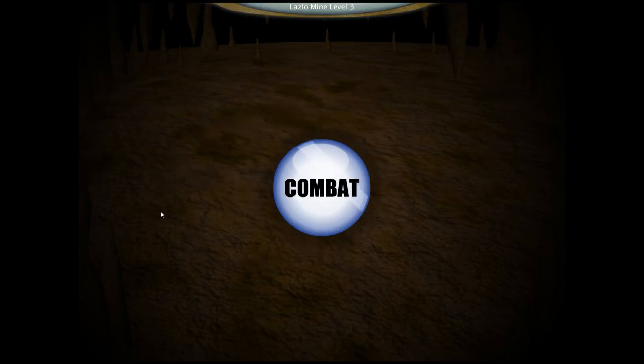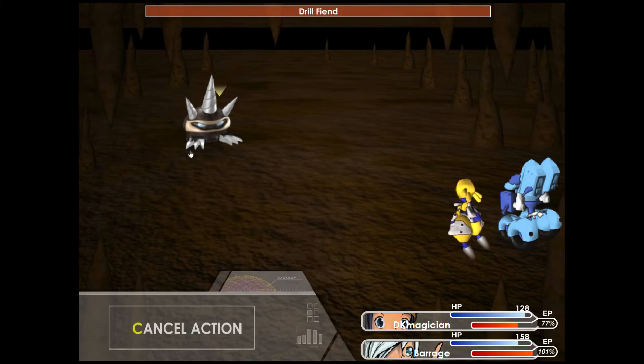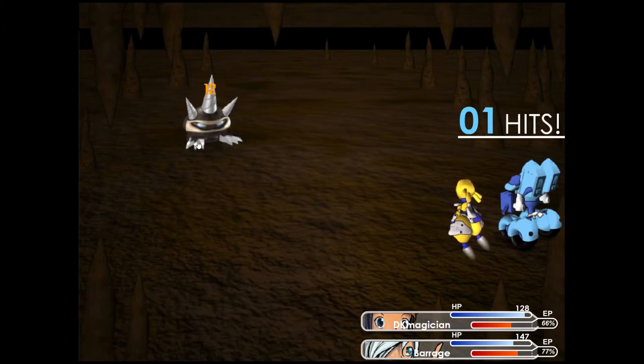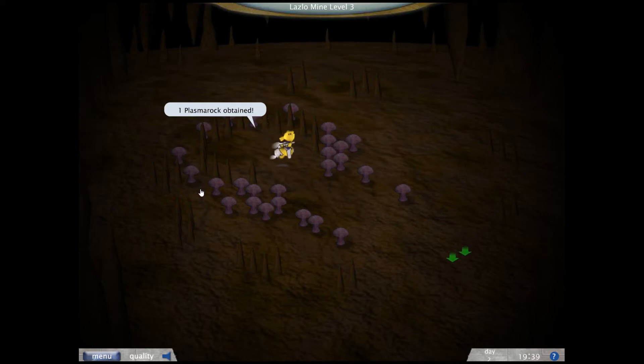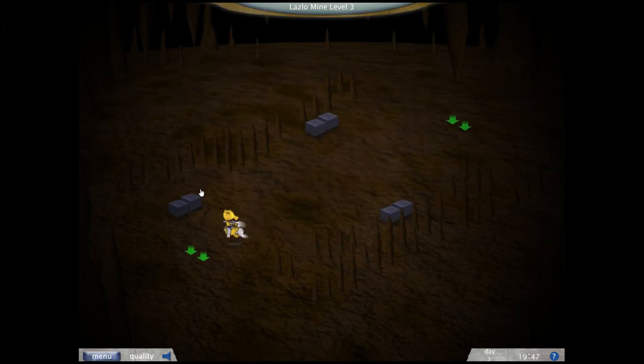We got one chunk of plasma rock here. I may be able to take more damage than Barrage right now, but it's just that I deal so little damage. Wish I had a better weapon — Callisto's one is not cutting it now, it just won't do. But I have to stick with it right now.